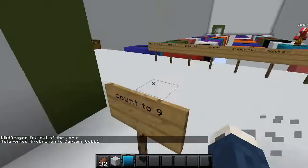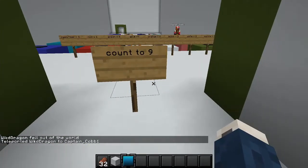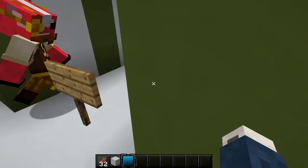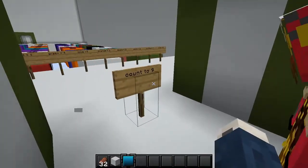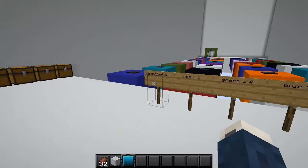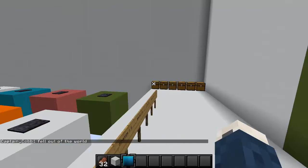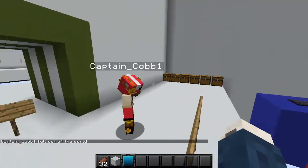Nice. You read the first sign, right? I don't read. Count to nine. I don't want to count to nine. I don't think this is right though, because if I go here I die. So 'count to nine' does not make sense. Do you want a hint? I can give you a hint?